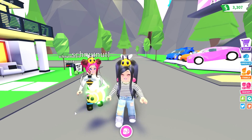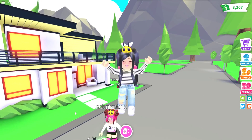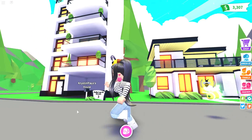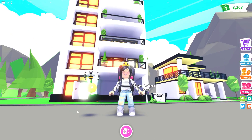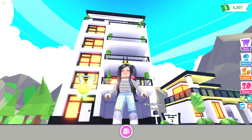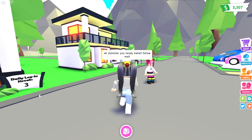I will try to leave a link for it down in the description. She looks so adorable. So what we are going to be doing is finding the new hidden location that did come with the brand new apartment update. This one is probably one of the most usable.